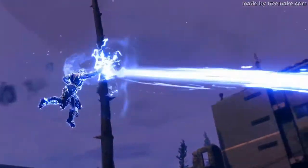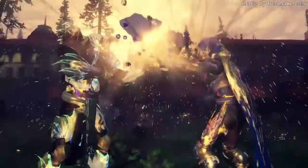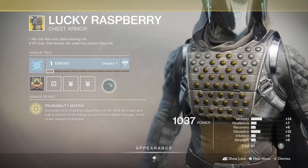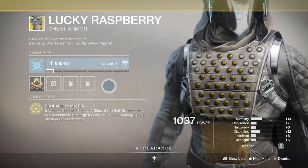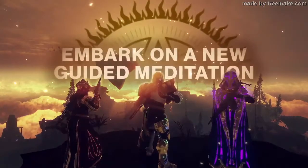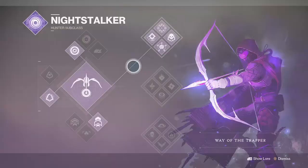As we move on to Titans and Hunters, we'll keep the weapon choices the same as above, bar one which we'll mention later. Starting with Hunters and Arc Striders — Lucky Raspberry is my shout here. This gives a buff to the Arc Bolt Grenade, making it chain more consistently and to more enemies. Pair this with Way of the Warrior for the Combination Blow and Deadly Reach combo, which is incredibly overpowered for melee final blows. Any Demolitionist perk weapon will also definitely help.